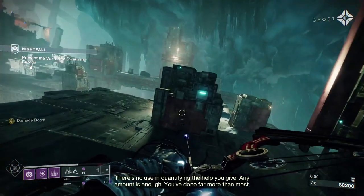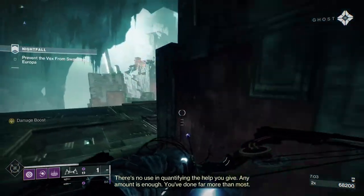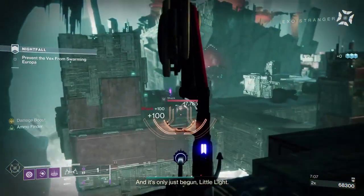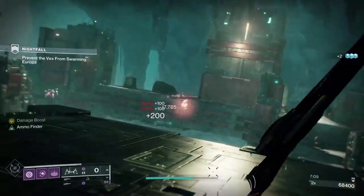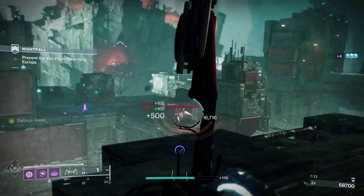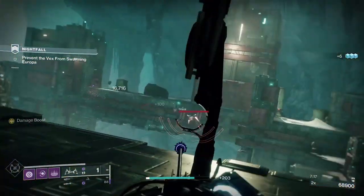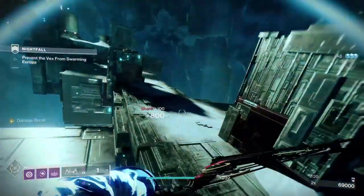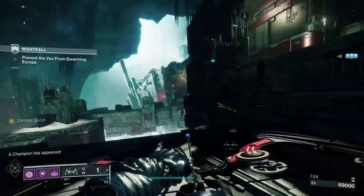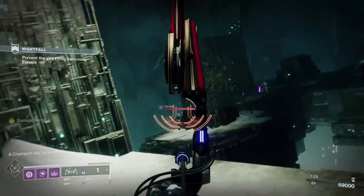When you get to this point — the Pyramidion-looking part of this strike — there are two versions. One, you'll have Dreg right in front of you when you drop down. If there's no Dreg there, then you get this version, which is just some shanks coming out in groups of two. Take them out and then move to the other side where the Vandals will spawn on the left.